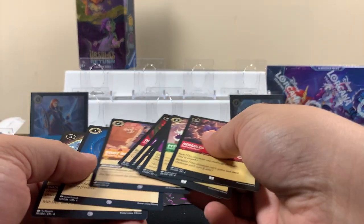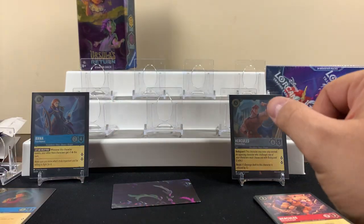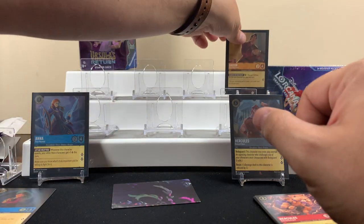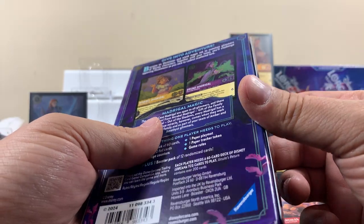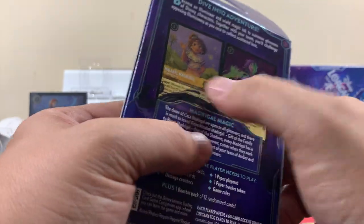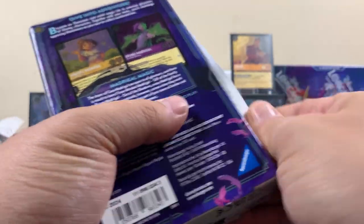We'll leave that rare right there. I want to see what this puzzle is looking like. Alright, starter deck two — this one's got characters from that movie, I don't know the name... Encanto or whatever.